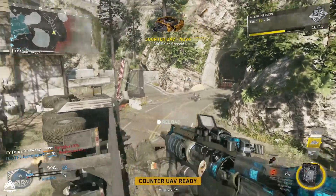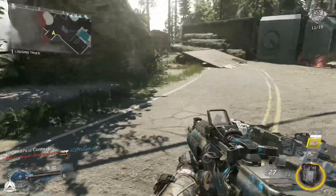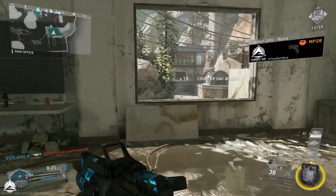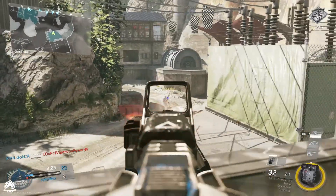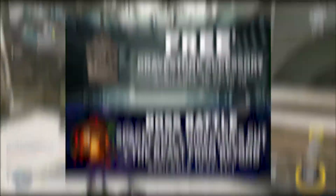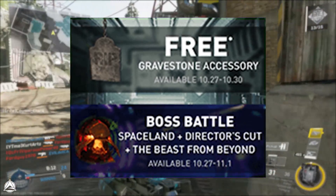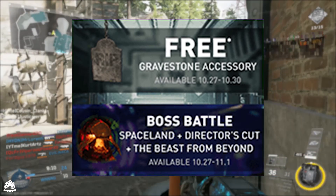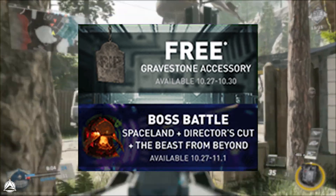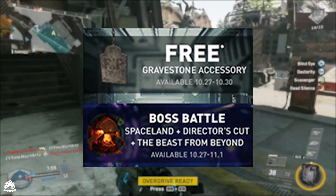I did mention stuff like this in my previous weekly hack preview videos on the channel. On Friday, October 13th, which was week 1, you could get a free zombie ear weapon accessory. On Friday, October 20th, which was week 2, you could get a free calling card and emblem to match. And now today, Friday, October 27th, which is week 3, you can get yourself a free gravestone weapon accessory that will say R.I.P. on it — a nice weapon accessory acceptable for the spookiness of Halloween, but also a small goodbye to Infinite Warfare as World War 2 comes out on November 3rd.